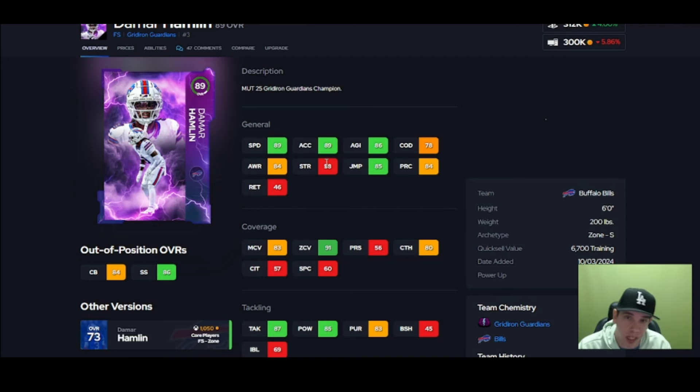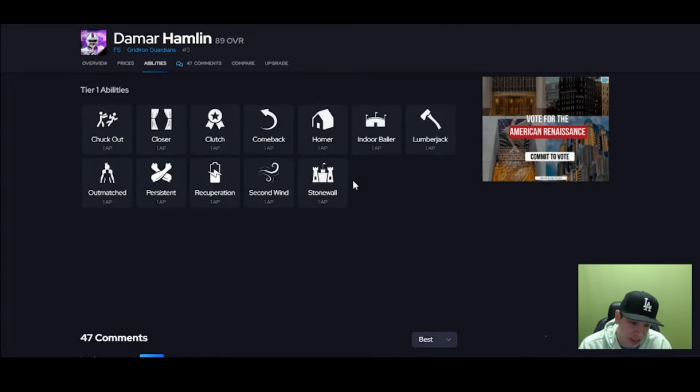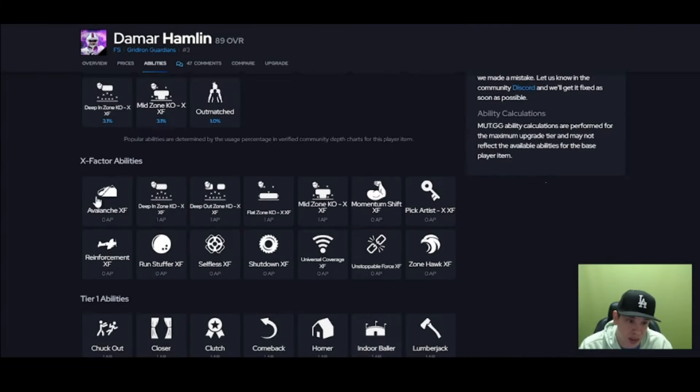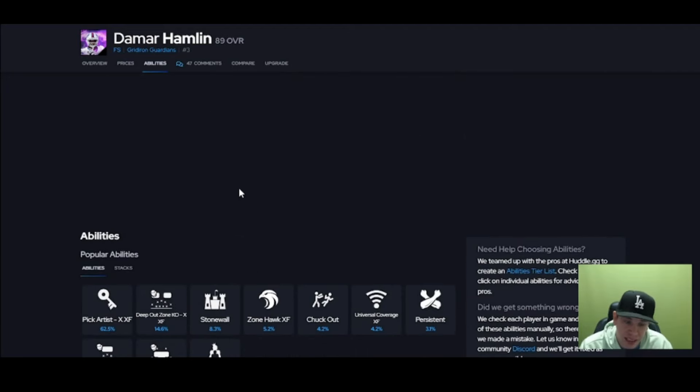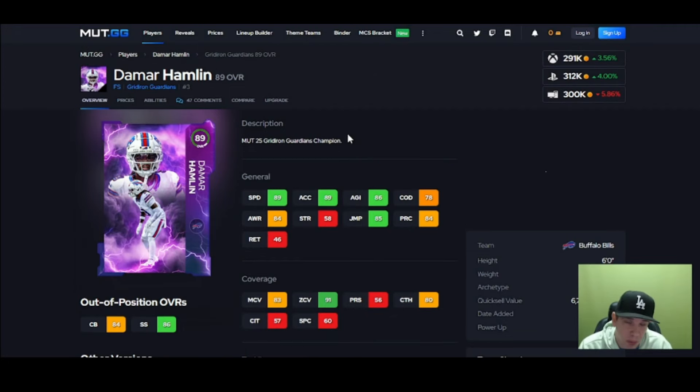DeMar is here — six foot, 90 zone. He's gonna hit the thresholds. If you run zone, go get him; if you don't, don't. Make your team the way you play — don't run a bunch of man if your guys' strength is zone. His hit power is fine, but hit power isn't a big deal this year, it's not like there are a bunch of fumbles. He is missing abilities — no crazy abilities, no X factors. DeMar is a little overpriced; there's just better value out there.